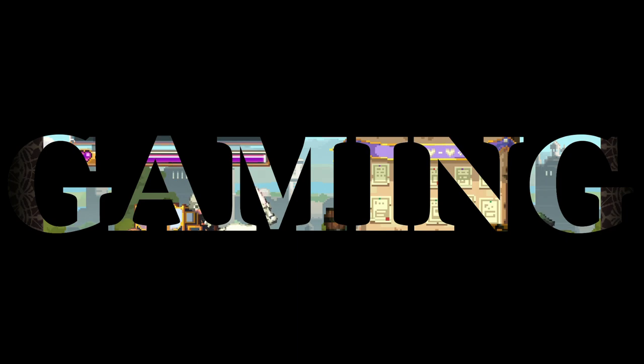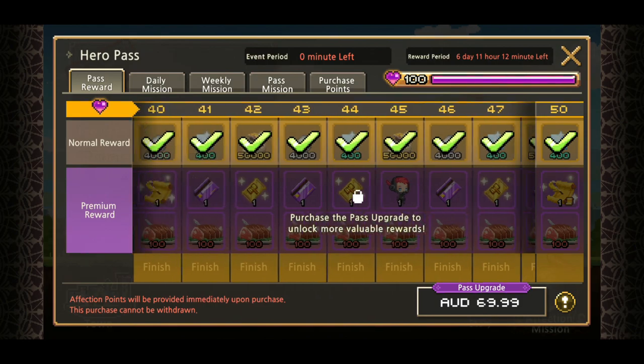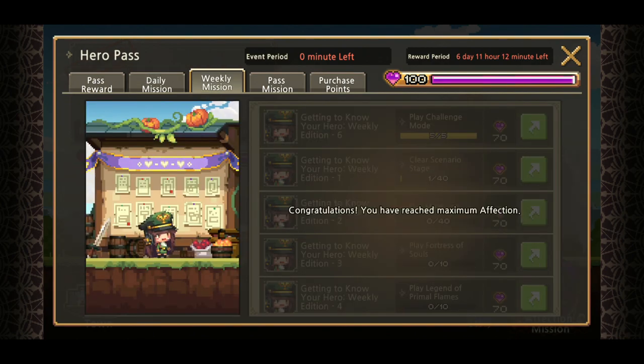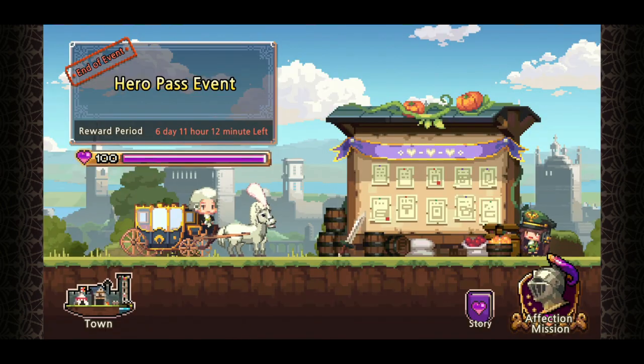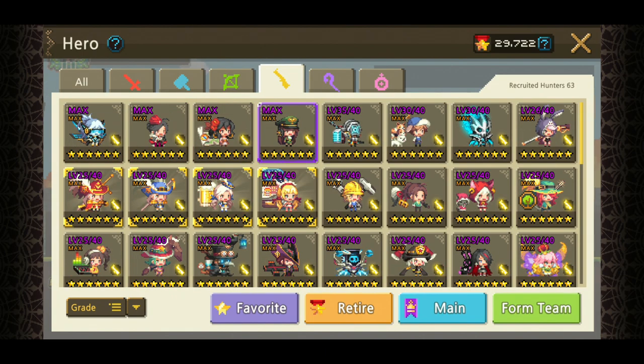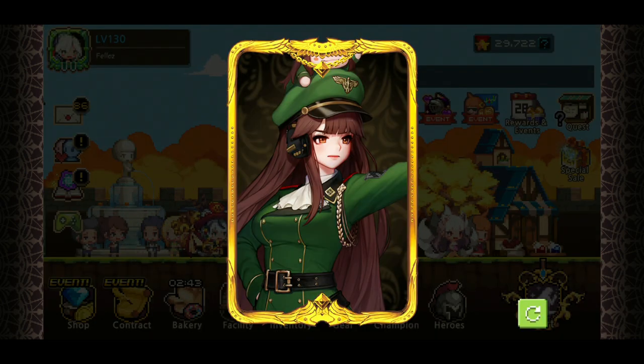What's up, it's your boy Fel here, welcome back to Crusader's Quest. The hero pass has ended and we were able to get the Avengers soulbound weapon. I didn't buy the upgraded pass so I didn't get the soulbound weapon directly, but thankfully there was an event where we got rewarded a soulbound weapon selection coupon, so we were able to get our soulbound weapon easily.